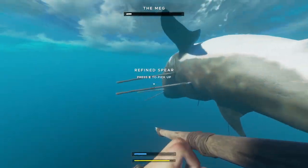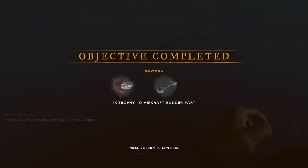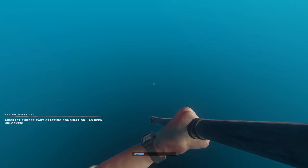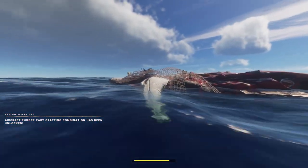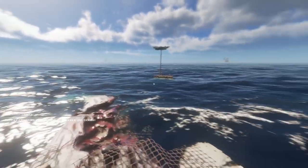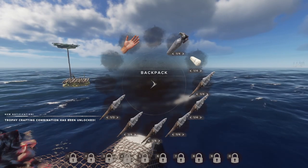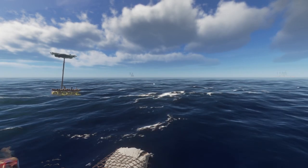Refined spears for the win. Beating the Meg will unlock one aircraft rudder part that you need to escape and beat this game. It also unlocks one decorative trophy that you can put on your base to show off to all your friends. When you fight the Meg, you will lose refined spears every single time — it's impossible to be fast enough to get them all. It took us 11 spears to kill the Meg, and if the Meg has 500 HP, that suggests we do approximately 45 damage per spear thrown at level 5 hunting. So that's how you beat the Meg.